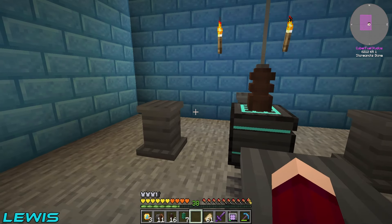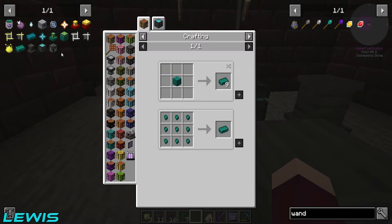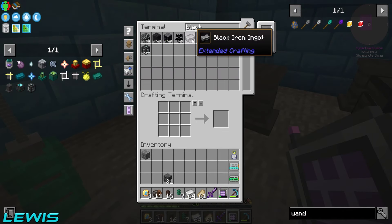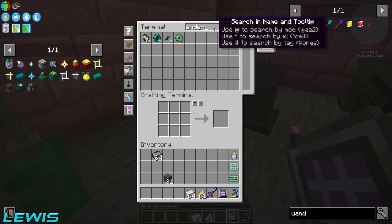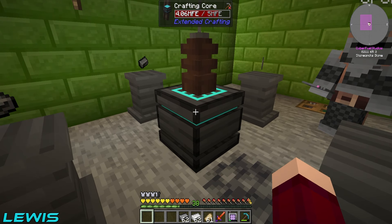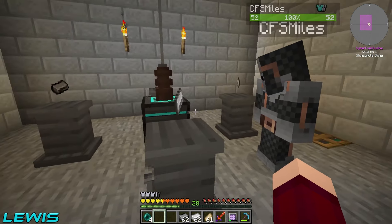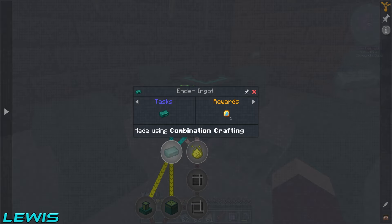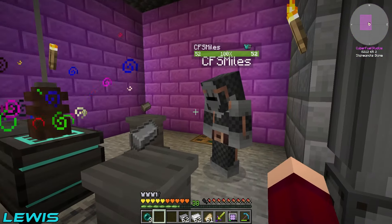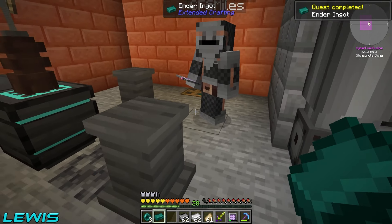We can now make ourselves some ender ingots — it's two iron, two black iron, and one ender pearl. We should have all of that in the system. One, two, three, four, and the ender pearl in the center. You don't throw it — you hopper them in, or just toss it there. It's starting to craft up and — two ender ingots! One for me, one for you.